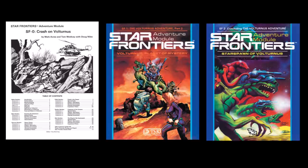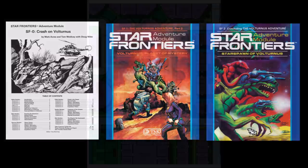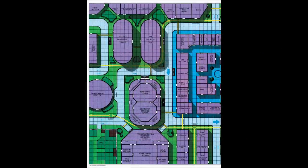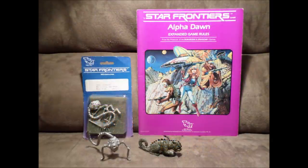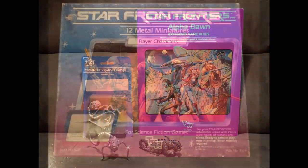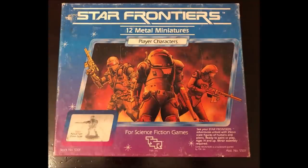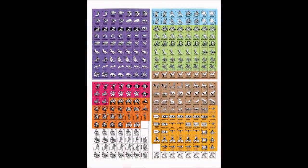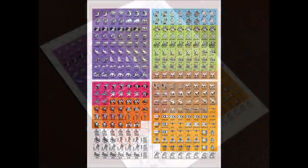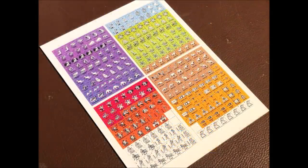Interestingly, Star Frontiers combat was played out on a square grid using die-cut counters included with the basic game rather than miniatures, though TSR did produce a robust line of metal miniatures to go with their sci-fi game. At this point, trying to collect those minis is now prohibitively expensive. Fortunately, the PDF for Star Frontiers at DriveThruRPG comes with high-quality scans of the counters, and with a little effort you can easily have a nice collection of counters for your Star Frontiers game.